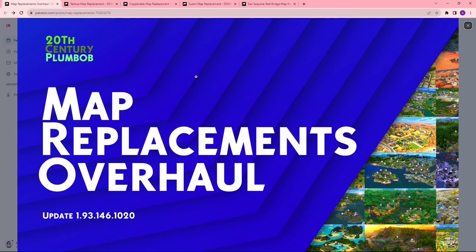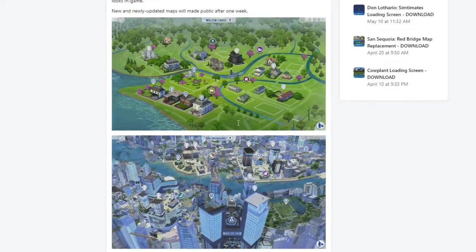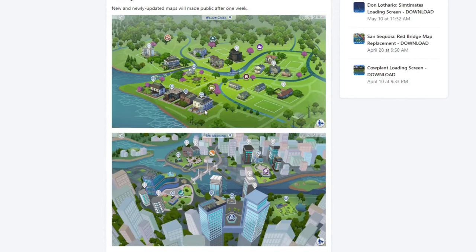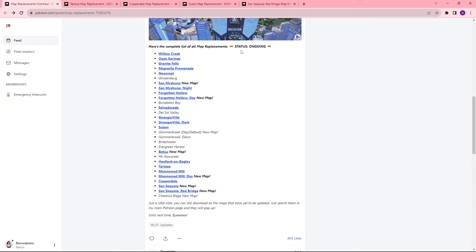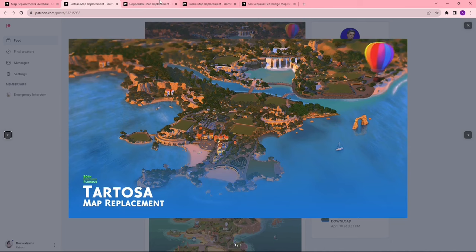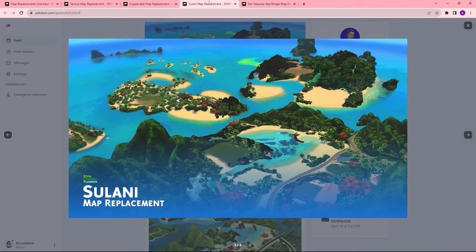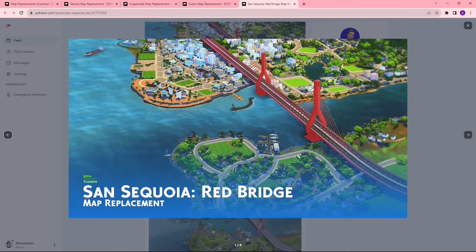This next thing is used by everybody and their mother, but just in case someone hasn't seen it — these are map replacements by 20th Century Plumbob. What they did was take all the boring dull maps and made them look more like the world they belong to. Not all of them are complete yet, but it says status ongoing so they're still working on everything. Here's Tartosa, Copperdale, and Sulani is super pretty now. They also did a Sansequoia Red Bridge version of the map.